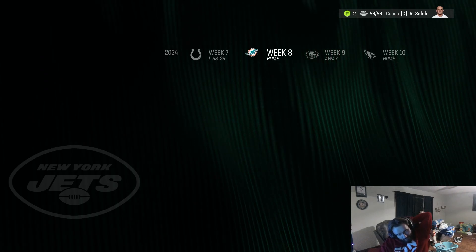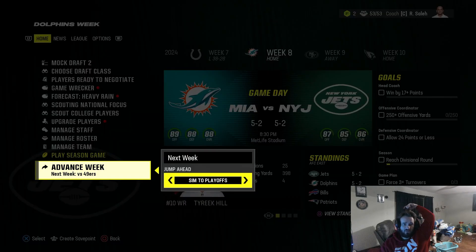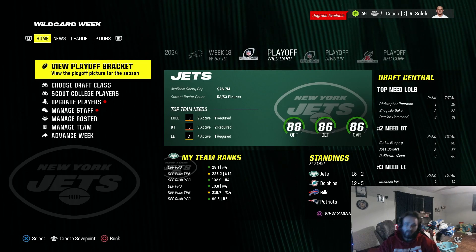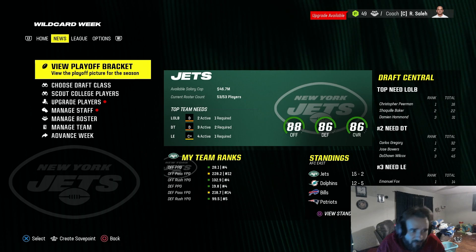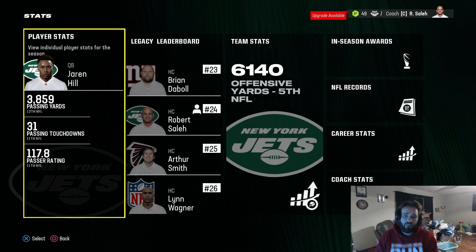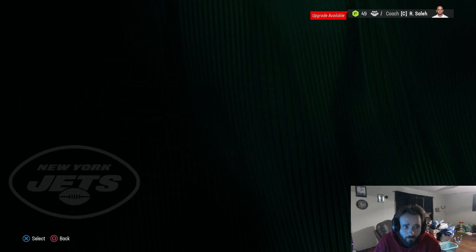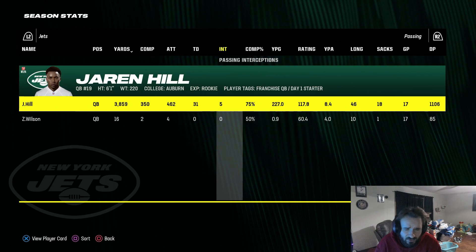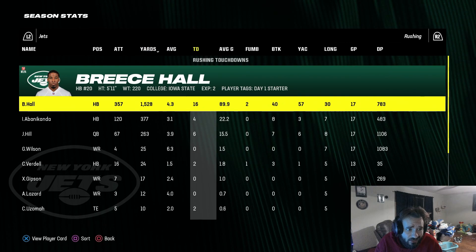We are 5-2 heading into midseason. Here in year number two, we go 15-2, and that does grant us a first round bye. We have the fifth-best offense and fourth-best defense in the league — definitely an all-around great team. 3,900 yards, 31 touchdowns, only five interceptions for the rookie. Breece Hall with 1,500 yards and 16 touchdowns. Jaron Hill also had six rushing touchdowns.